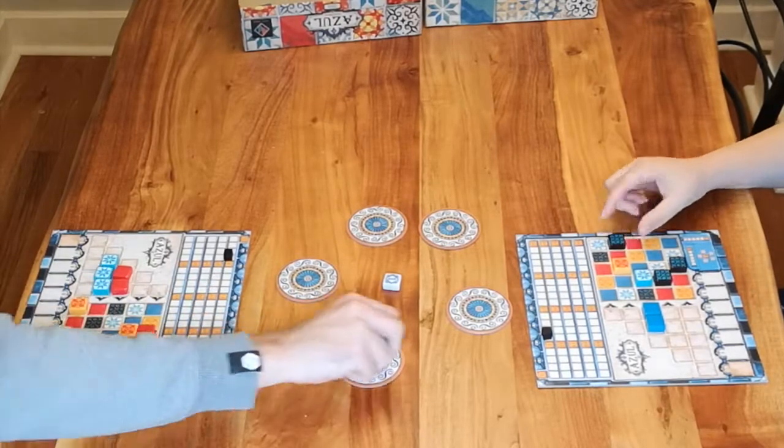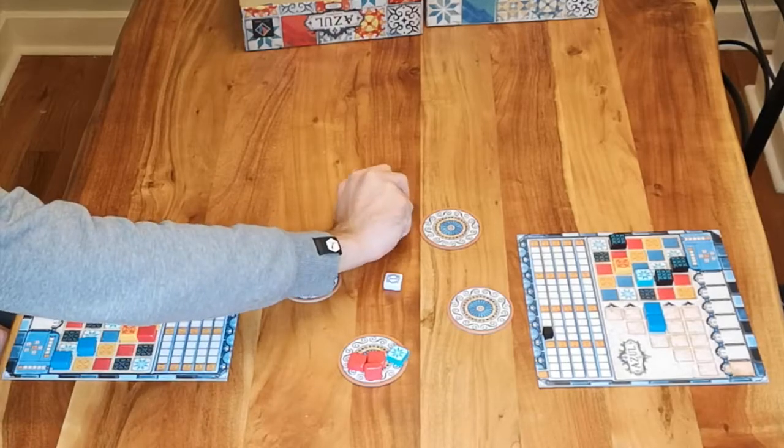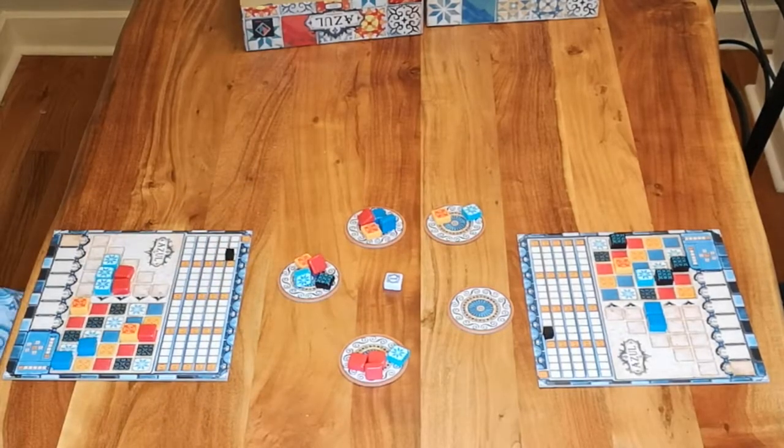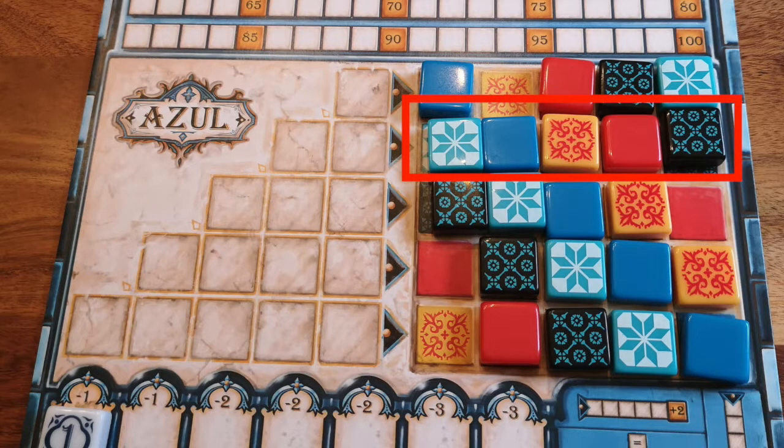Now it's time for the next round. Refill the factory tiles from the bag, and whoever has the one tile starts. Continue playing and scoring until someone fills a horizontal row with 5 different colours in their wall. Once this has happened, the game is over at the end of the round.